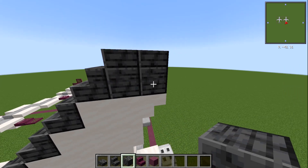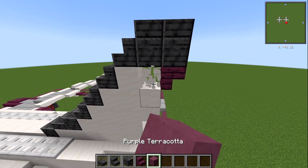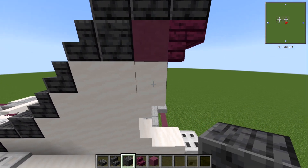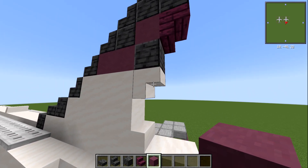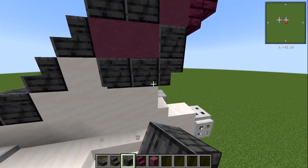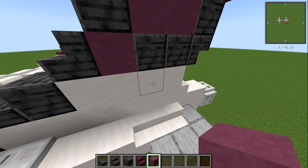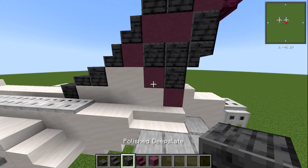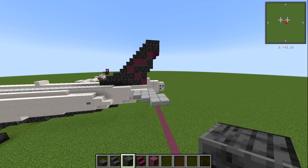Two deep slate blocks underneath that. The stair here is going to be an upside down crimson stair, with one purple terracotta block behind it and a deep slate block behind that. Next: a deep slate block with two purple terracotta blocks behind it. The upside down stair here becomes a polished deep slate stair, with two polished deep slate blocks behind it, then a purple terracotta block. Going diagonal toward the tail, we add purple terracotta blocks diagonally, then fill in with deep slate to connect it all — giving this flick shape at the back.